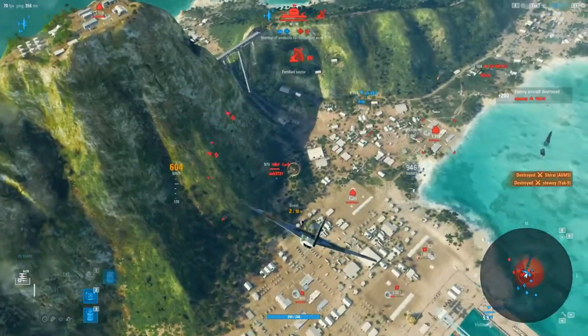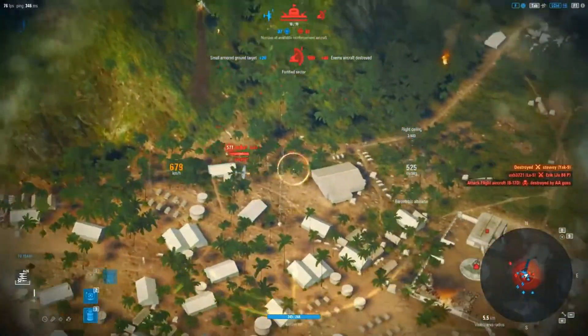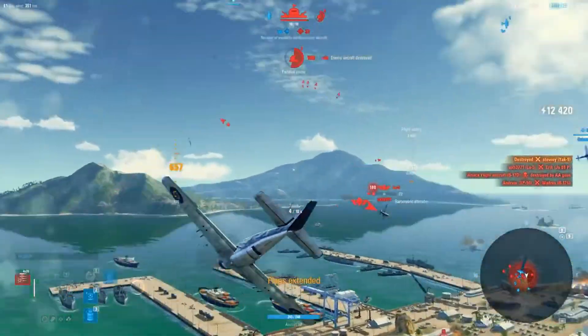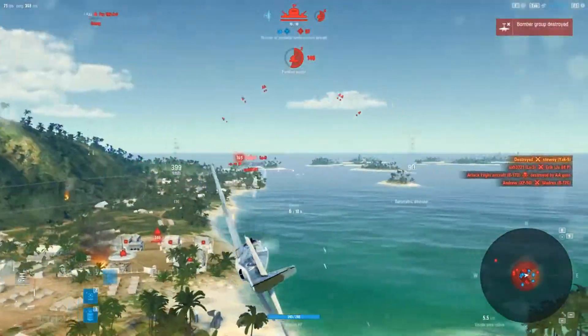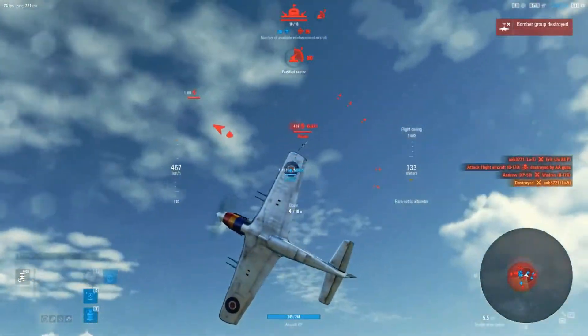Continuing on that dive leads me further into this pack, and this pack's already in a lot of trouble. Putting extra pressure on UXB here — he does try and turn inside, but he doesn't really have anywhere to go after that, having no speed at all. So that's an easy one for me.